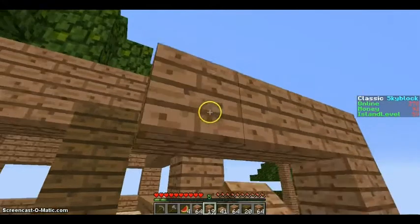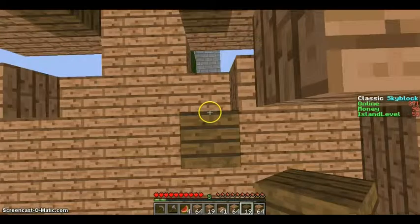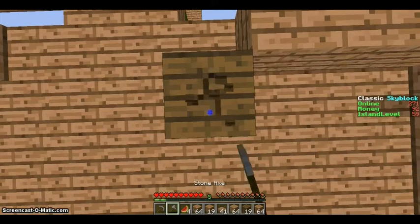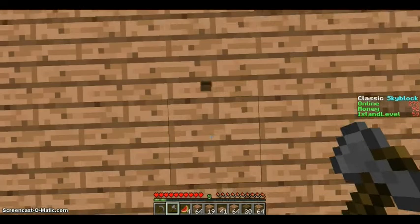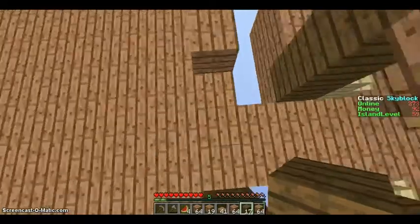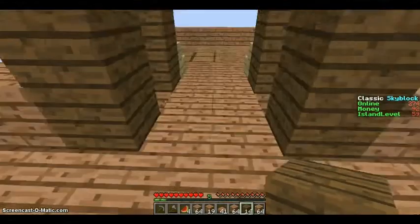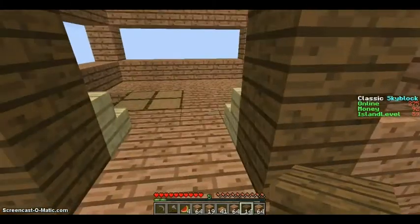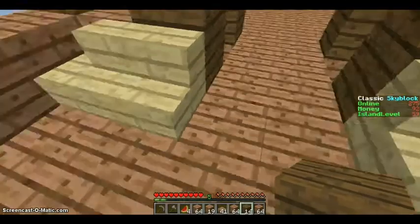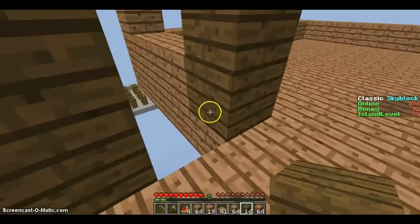I have completed this floor. Looks pretty nice. I think I'm going to do more of the walls now. I'm just going to tower this up. Why am I destroying wood with a pickaxe? I kind of actually want to add a little bit more to these columns. I need to make some more of these birch stairs. Kind of want to add a little bit more to these columns.